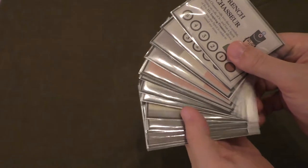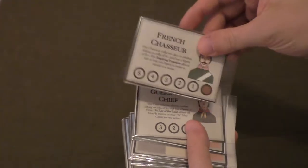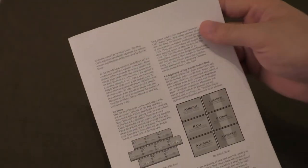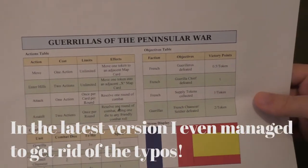To play Guerrillas of the Peninsular War, you need to print 18 cards — sleeved, and printed also on the back — cut and sleeve them, as you can see here, which you can download at BoardGameGeek. You can find the link in the video description. The game comes with three and a half pages of rules with some examples, pictures, tables, and so on.